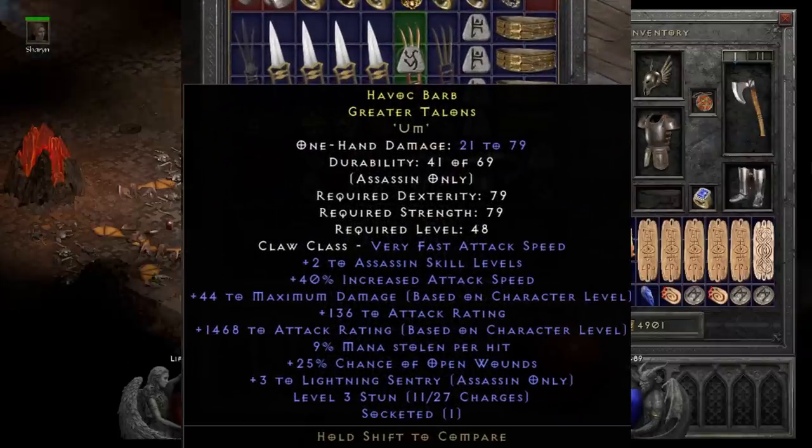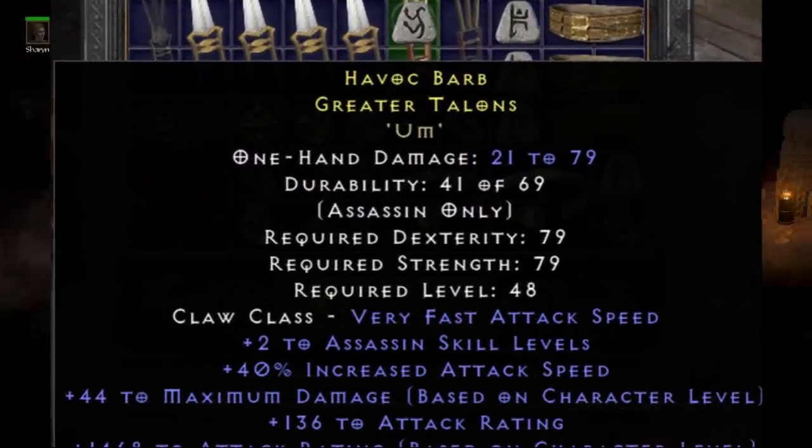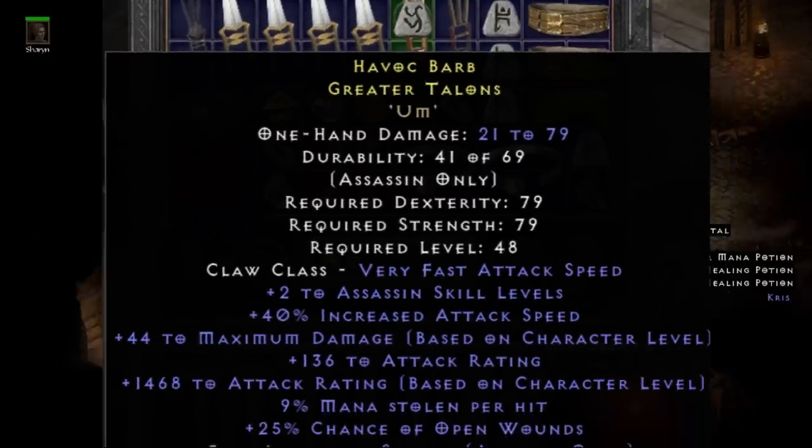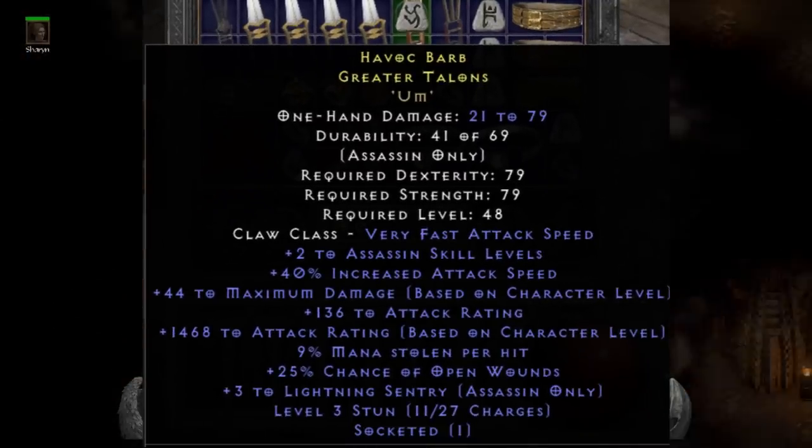Alpha Sin submitted these insane Whirl Girl claws. As you can see, the actual damage from the claws is not very high, but there are still some really cool plus 5 trap claws here with the fool's mod and some serious IAS.